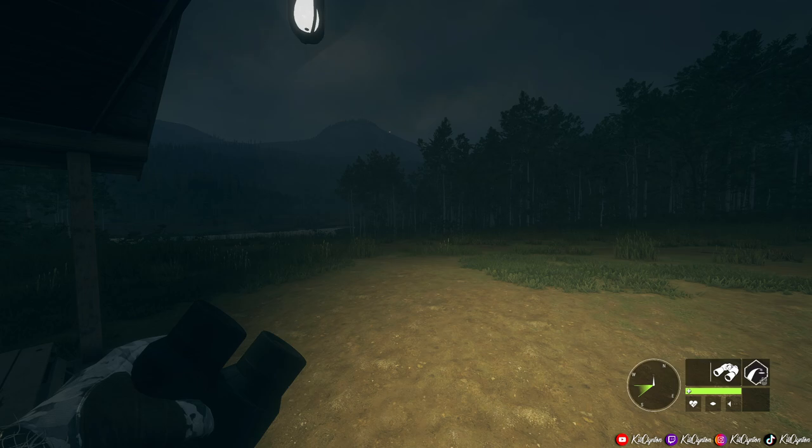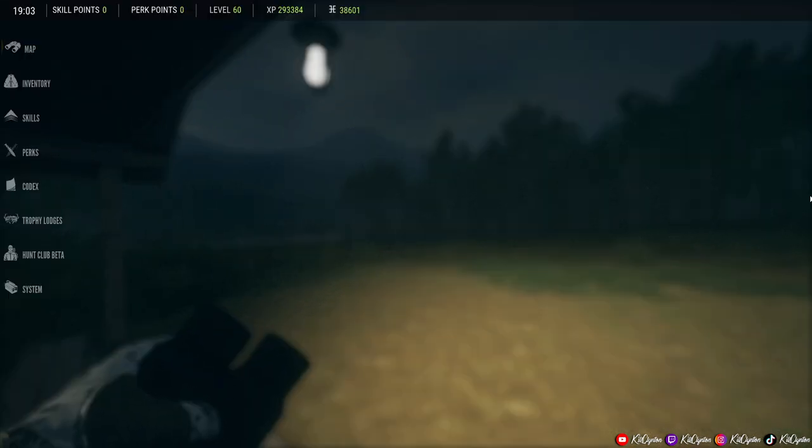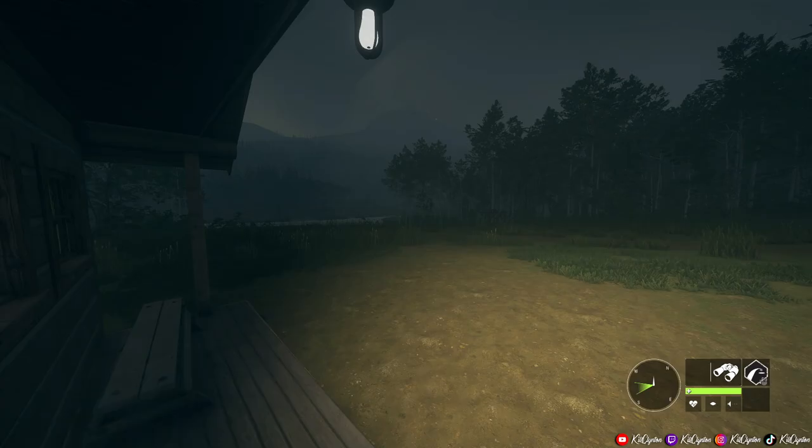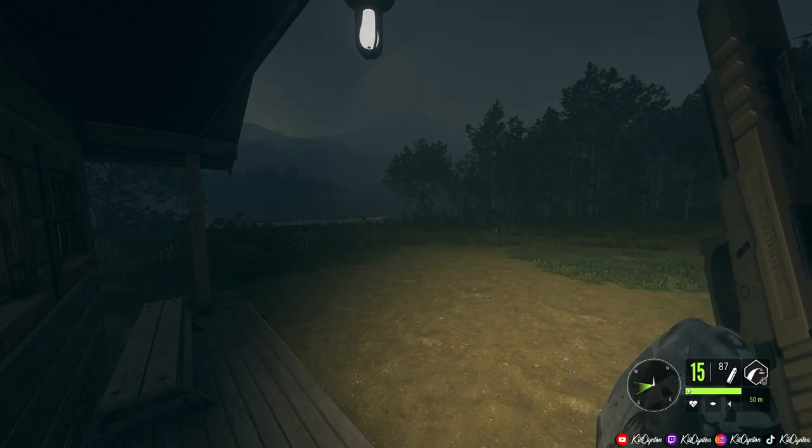I have not checked my pronghorn population since Silver Ridge Peaks got its full wipe, so I have no idea what is on my map. We're going out today and it is going to be a night hunt. They now drink at 1800, so I've got the time set to 1900. We're going to bring the Glock, and the goal is going to be to try to take down a rare or a diamond pronghorn with the Glock. It'll be my first trophy with the Glock, so that is going to be the goal for this hunt and for this video.